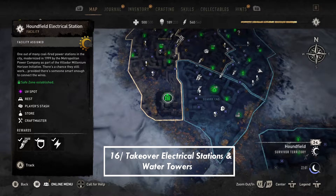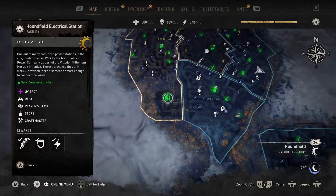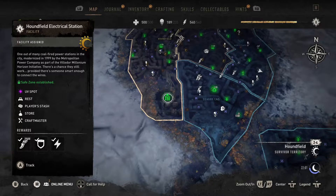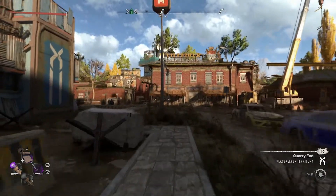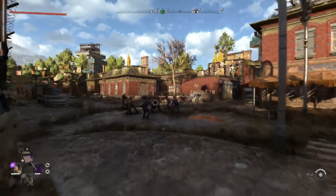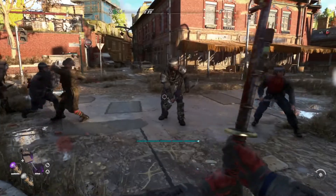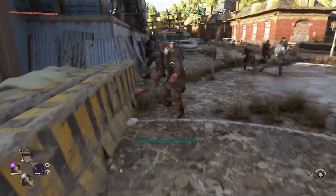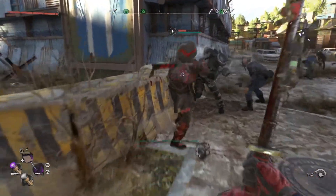Tip number 16: I recommend taking over the electrical stations and water towers. You should know about these before the metro station. I highly recommend taking these over first so that when you're traversing the area and doing activities and side missions, it becomes a faction-controlled area. Factions help the area by giving you more maneuverability, protection, and safety — and sometimes unlock side missions as well. Take over the electrical stations and water towers as early as possible.